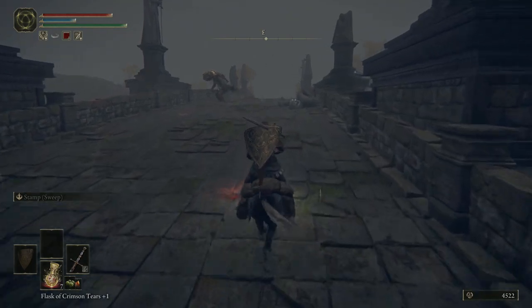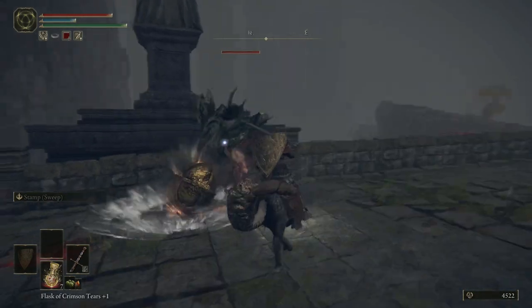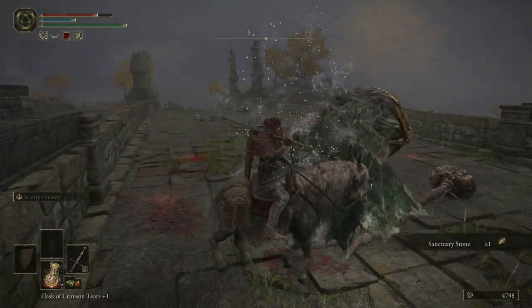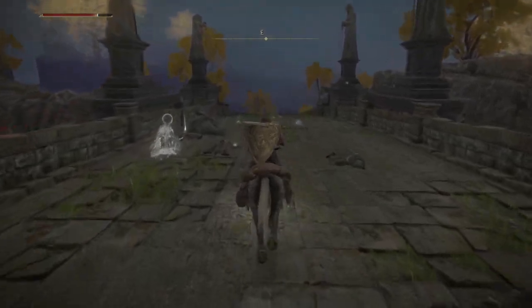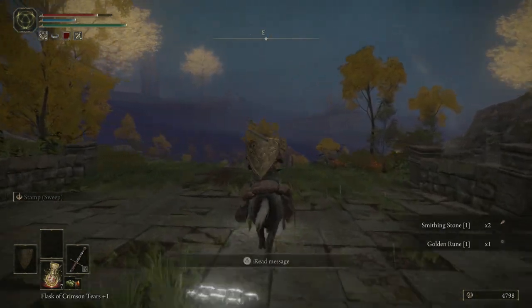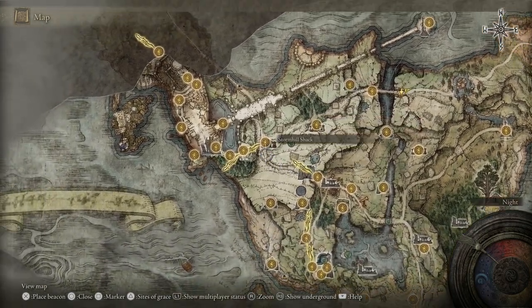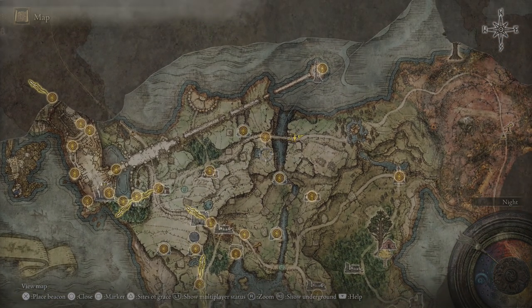Hey, it's another one of those guys! Let's deal with it, best we can. Not sure how mounted combat will do for this, but let's try. Seems very mad, but not very sturdy — I was expecting a much tougher opponent. Works for me. Sanctuary stone, nice! Eastward we go. I guess Stormhill's just this raised-up chunk here. Glad we pretty much covered it. That's Elden Ring.